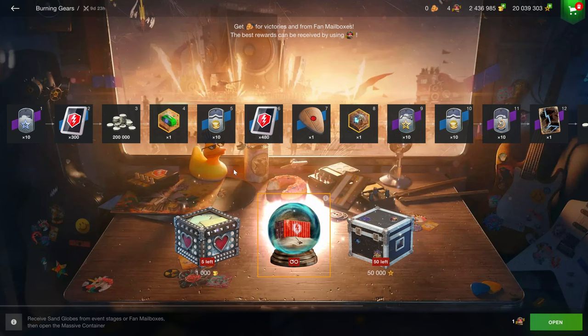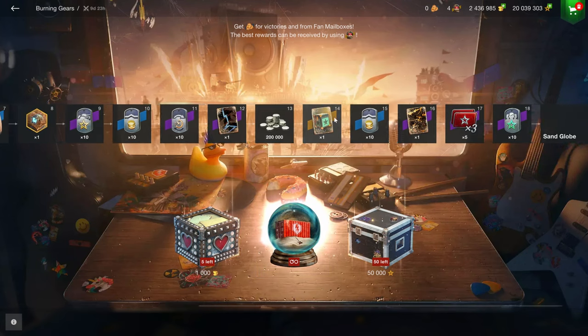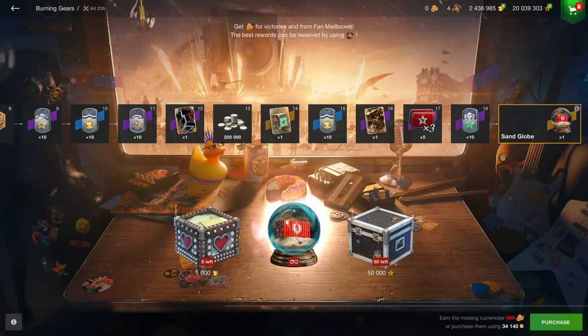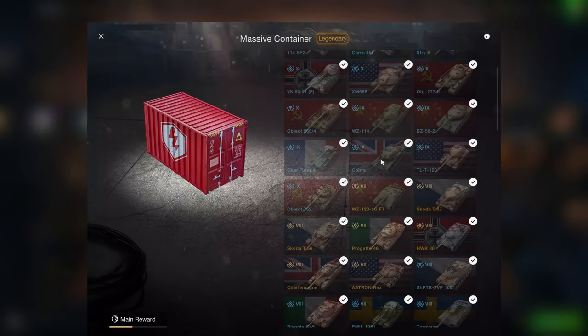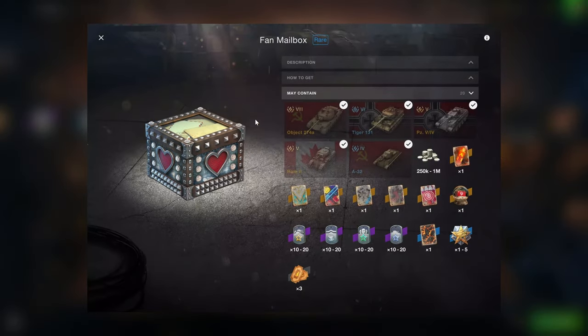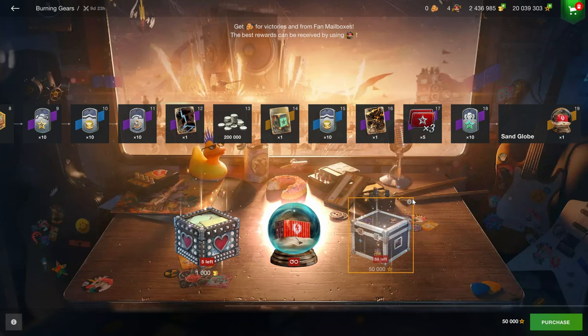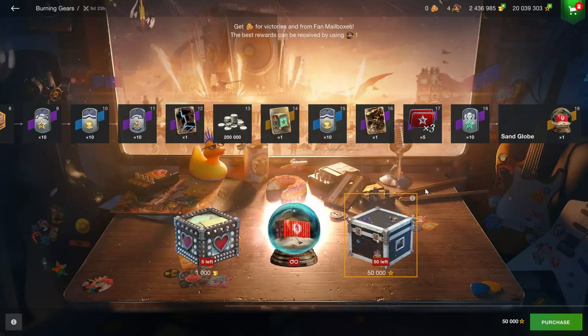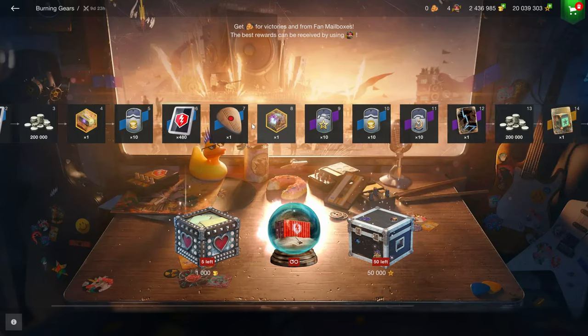There is the new Burning Gears event, which is basically a carbon copy of the Christmas events — the sand globe instead of the snow globe. The sand globe is just a massive container in disguise with all of these vehicles included. There are crates with a 5% drop chance for the sand globe, and then a 2% drop chance variant. In the music case you can buy 50, but your drop chance is 1 in 50, so you're probably not even going to get one.